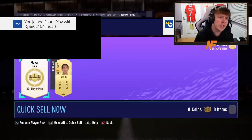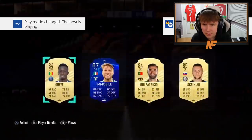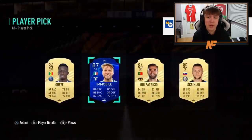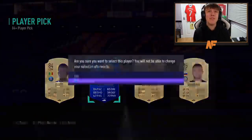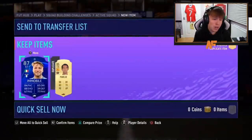Ryan C with an 84 plus player pick. Let's see what he gets — make it big. Not big, but he does get a walkout at least. We haven't really had a stinky pack yet — touch wood. It's a walkout, so it definitely can be worse.